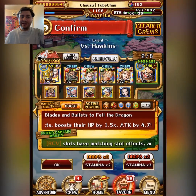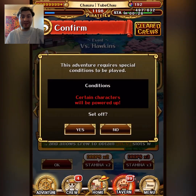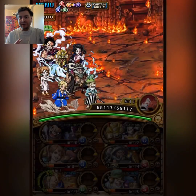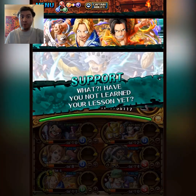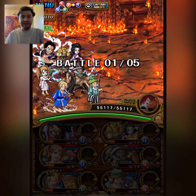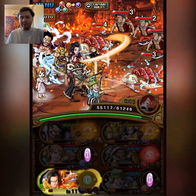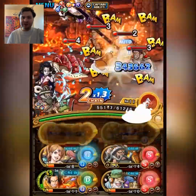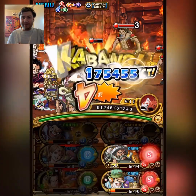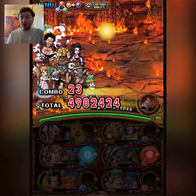Hey guys, Chauzu here, back with another team against Arena Hawkins, and this time we're going with a pretty heat team. We're talking Kiku and Izo captain with Byrndi World as sub. Does it get any better? I don't think so. It's not a mono shooter team, but it's a shooter-focused team. Five units are shooters, and if you remember Kiku and Izo's captain ability, that's what they want — to give you one orbs for the bottom row.